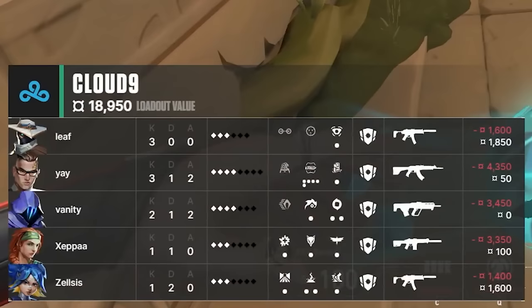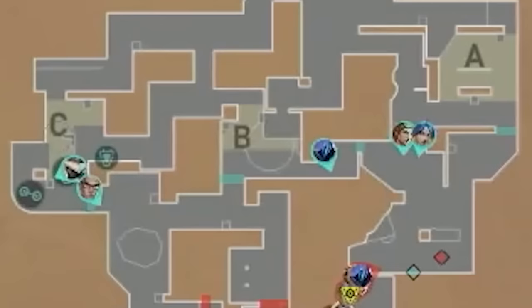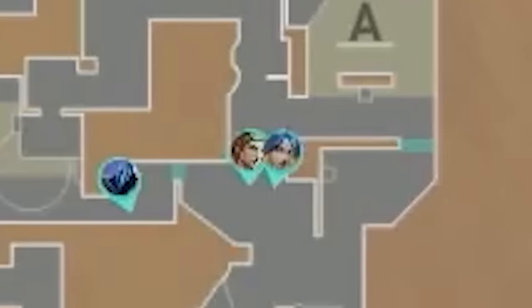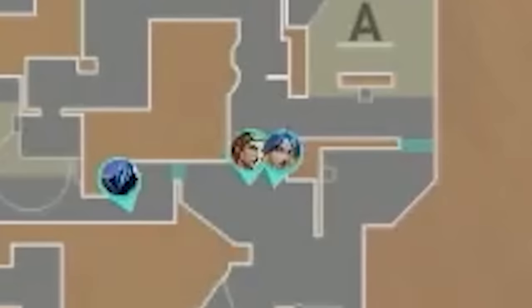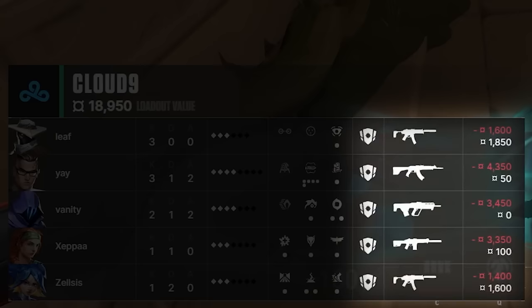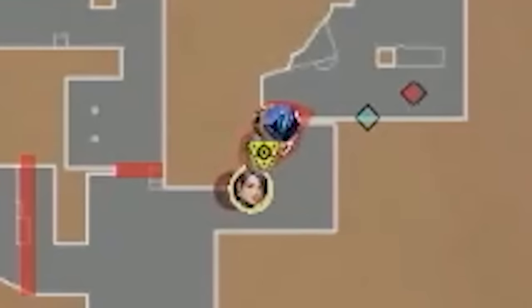Cloud9 actually decides to force buy instead of bonusing. They have two rifles, two Spectres, and a Bulldog — not a great loadout compared to Paper Rex's full buy. Cloud9 has Chamber and Cypher both playing on C, with Sky and Neon about to brawl at the A lobby choke, and full retake on B. Technically, every fight Cloud9 takes this round will be close or medium range. Even without a full buy, their game plan works perfectly with their weapon loadout. If Cloud9 wins this force, it'll completely shatter Paper Rex's economy.